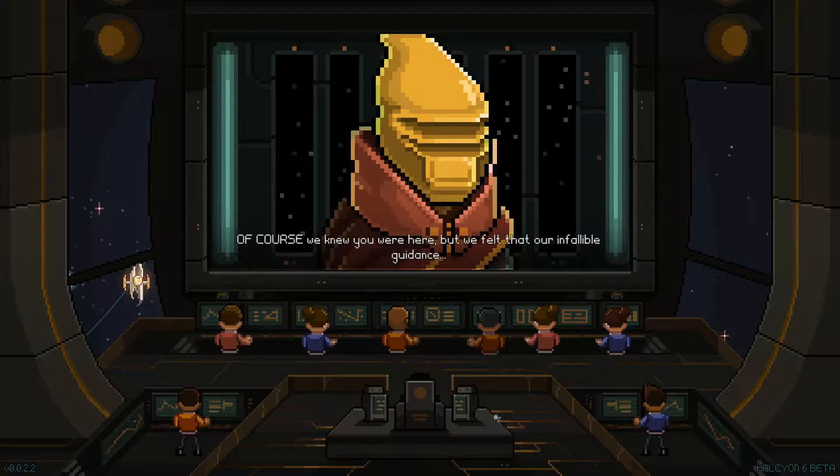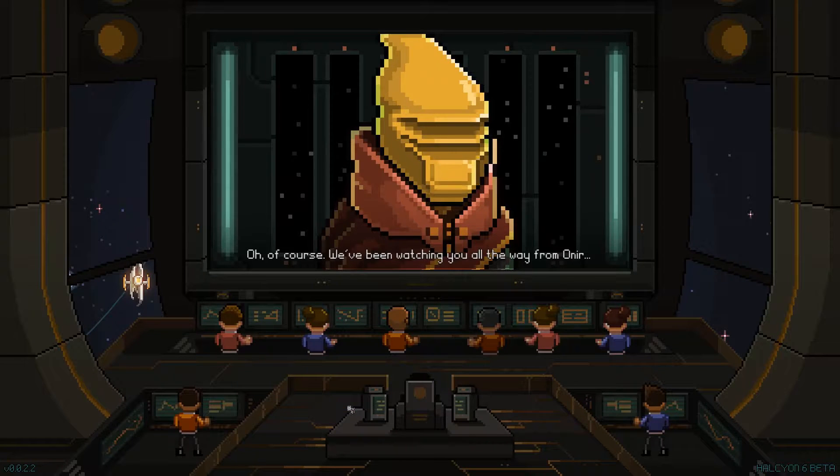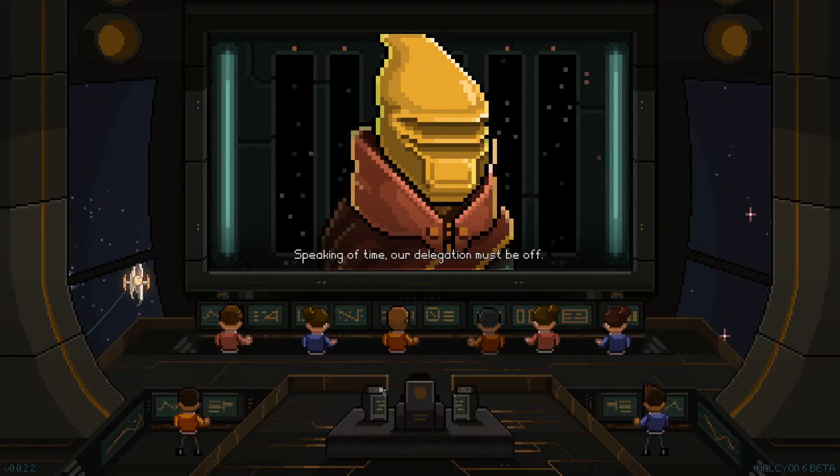I'm not sure what you mean. Of course we knew you were here, but we felt that our infallible guidance would be better served after you had some time to study the station on your own. You knew we were here all along? Of course — we've been watching you all the way from Onir for all these long standard Federation solar increments. But we were always ready to strike at any time if you needed our help. We're glad you're here now — I'd rather not insult them.